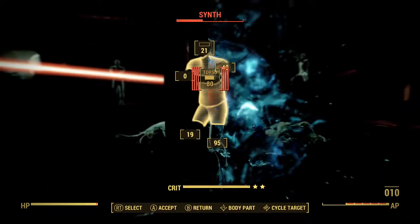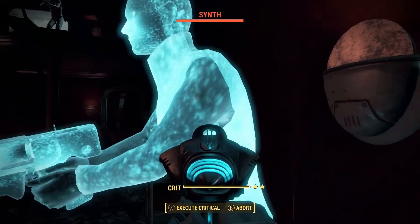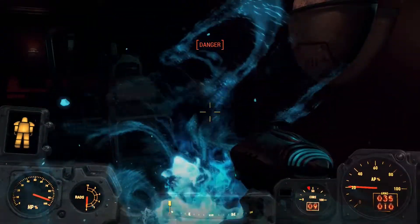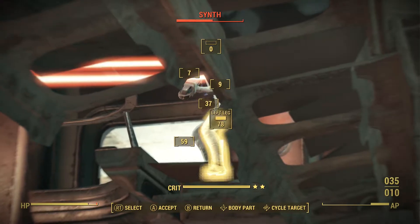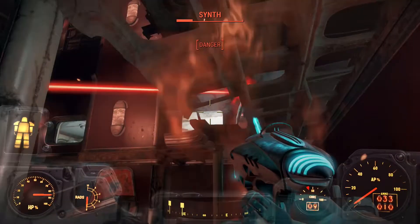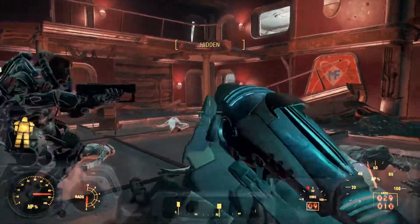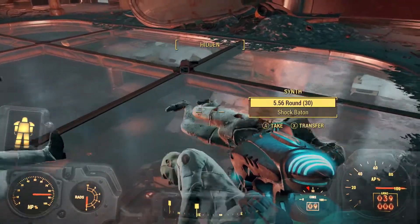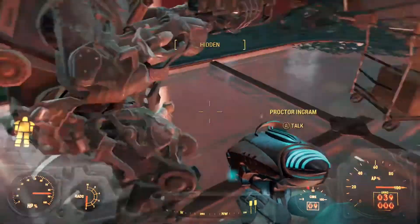As I said, because we're now close up — one's teleported in right beside me. As I was saying, now we're close up with them, this pistol is going to be very useful. That was nice and easy. Although, this mission is going to be so much easier thanks to power armor.